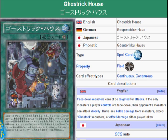It's a field spell card as I mentioned. In the description: face-down monsters cannot be targeted for attacks. If the only monsters a player controls are face-down, their opponent's monsters can attack directly. Have any battle damage from monsters except Ghost Rick monsters or effect damage either player takes. It plays on that face-down tactic that the Ghost Rick monsters use.